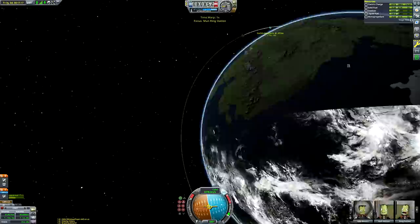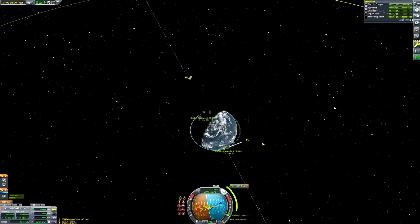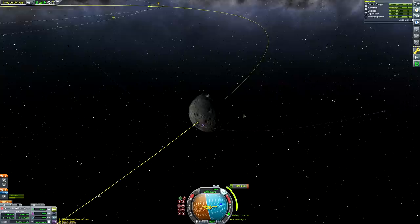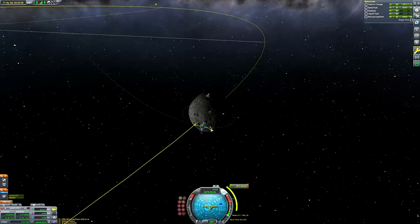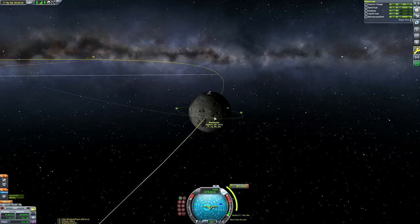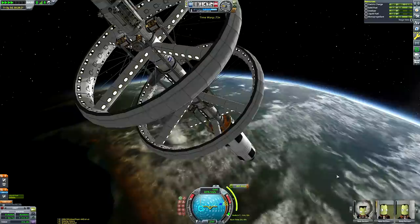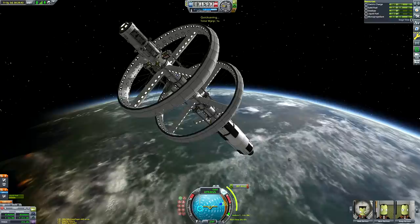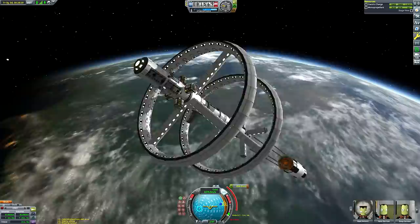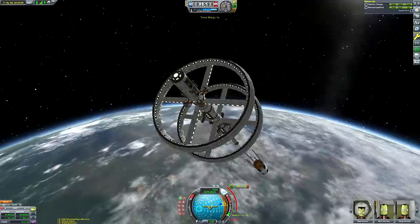It looks like we have 1,289 meters per second of delta-v remaining — about 200 more than I intend to need. I like to budget a little extra delta-v for unforeseen circumstances, like accidentally entering Kerbin's atmosphere during circularization. Another key reason for extra delta-v is having enough fuel in the booster to de-orbit it and not leave it stuck in orbit. I wanted to crash it back into Kerbin rather than leave it on the Mun — crashing into Kerbin ensures it gets destroyed on re-entry. Those girder pieces are very resilient and might survive a Mun impact, and I don't want to leave any contaminating debris on the Mun.